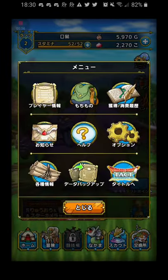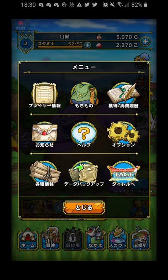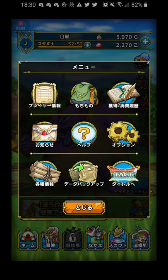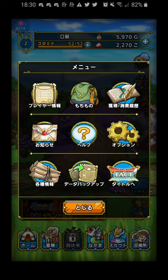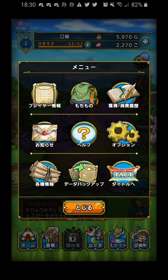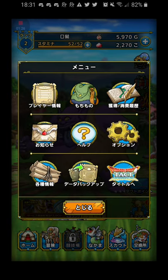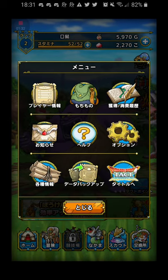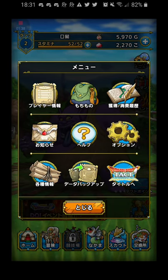Below that, we have the menu button. From here, you can access your player profile where you can change your avatar icon. You have your bag of items. You have a transaction history book. The letter with the little red stamp is game news. The question mark is help. Gears are options. These things down here are legal notices, the tied-up scrolls, and then an important one is the middle one on the bottom row with the green arrow pointing two menus together — that's data backup.